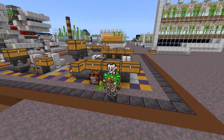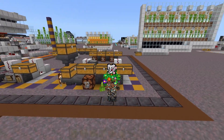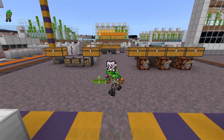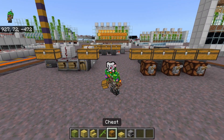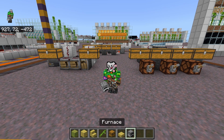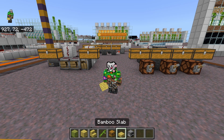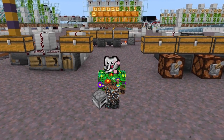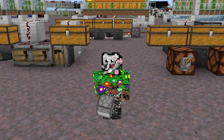Have you ever wanted to add automated processing to your bamboo farms to magically turn it into more useful things? You've come to the right place. I'm your host Omlidoo, and in this video we're going to string crafters together to automatically turn bamboo into stairs, slabs, chests, whatever you want to turn it into. We're also going to take a look at why bamboo slabs might actually be the best fuel source in the game.